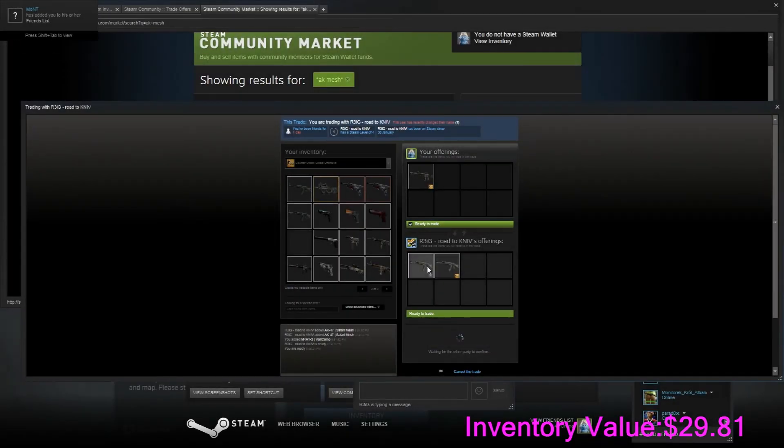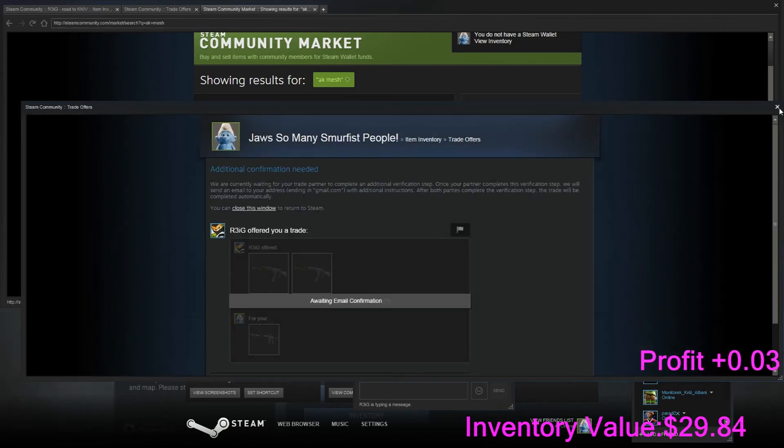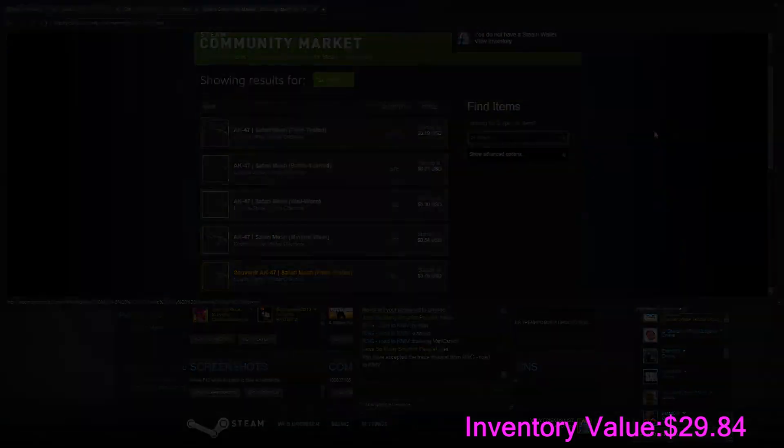I have a bit of profit here — three cents profit. Two AK Red Lines and Safari Meshes making three cents profit. See you in the next trade.